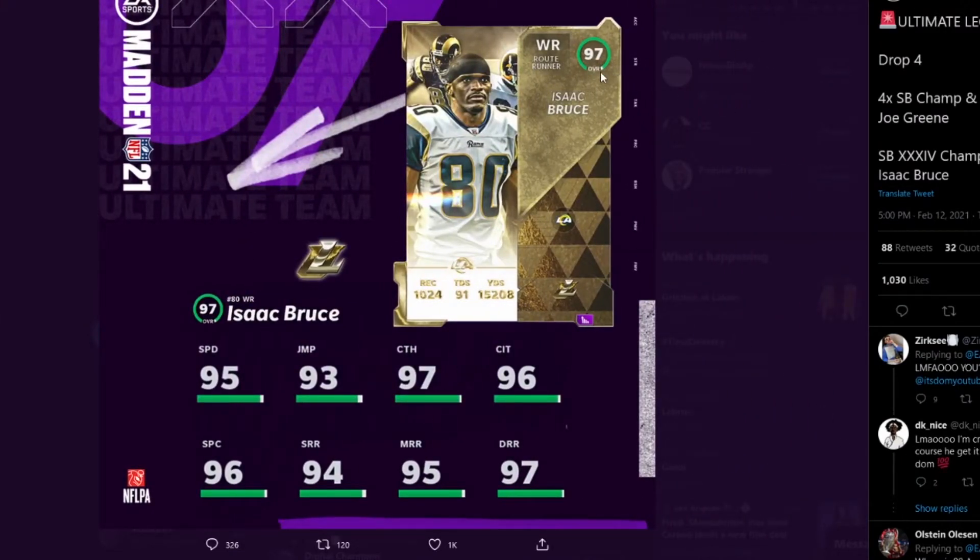Isaac Bruce is a 97 Overall Route Runner with 95 Speed, 93 Jumping, 97 Catch, 96 Catching in Traffic and Spec Catch, 94 Short, 95 Mid, and 97 Deep route running. With Play Fake maxed out and powered up, you'll get 99 Short and Mid Route Running as well as 99 Catch. As a Route Runner archetype, he gets Route Technician for 2 AP and all Short, Mid, and Deep Elites for 1 AP each. A really great card I'd pick up even on a random squad.